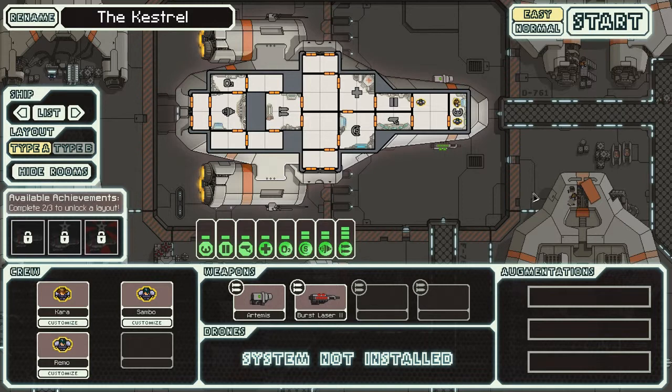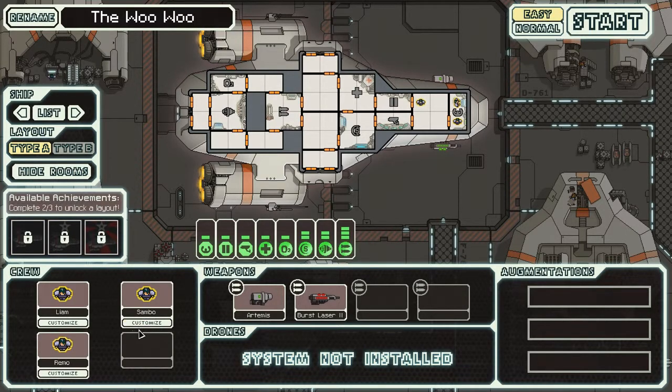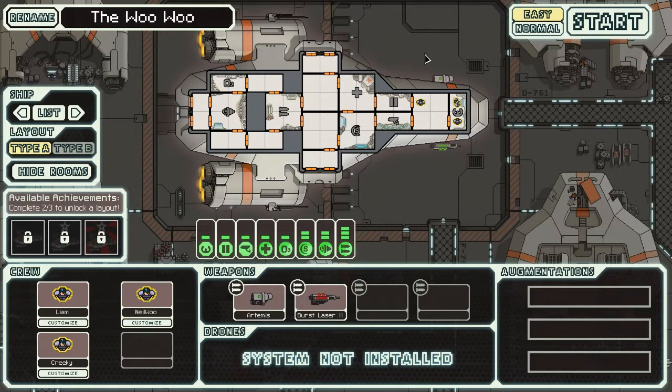The aim of the game is to return some intercepted rebel data to the Federation fleet, but to do so we have to traverse the universe whilst being pursued by the rebel armada. Here we are starting off in our hangar bay with the ship, currently named the Kestrel. I'll give that something a little bit more appropriate. We can rename our crew members as well — Chara, Liam, and I'm a man, so I'll do that. My second in command will be my good friend Neil, and finally another friend Ian who goes by the handle of Creaky.